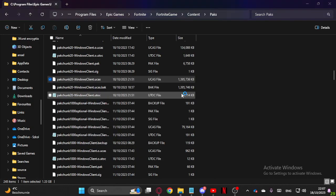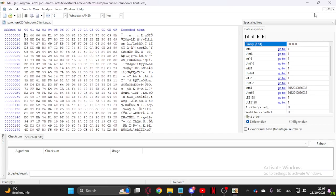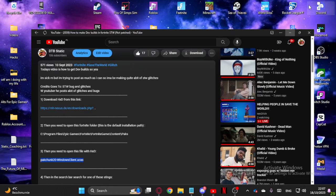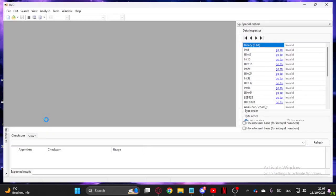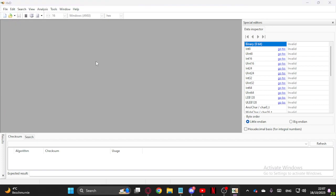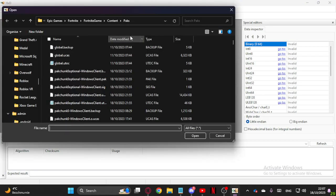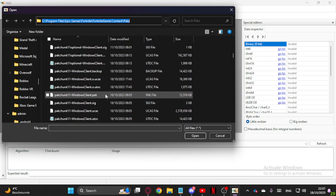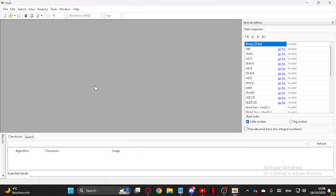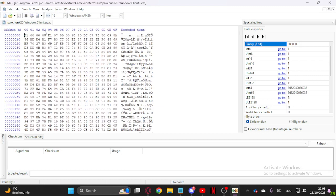Open it with Hex Editor. But just in case you don't get that option, you can always open up Hex Editor, go to File, Open, and do the exact same thing. Go into the location, search it, and double click on it.